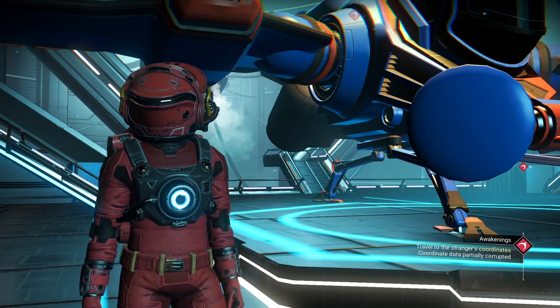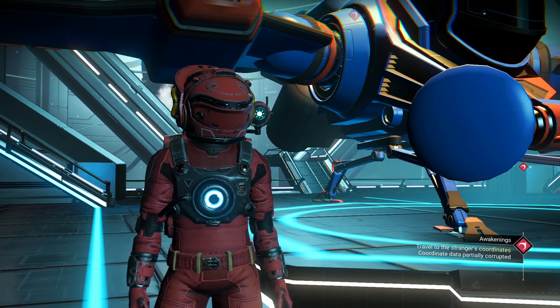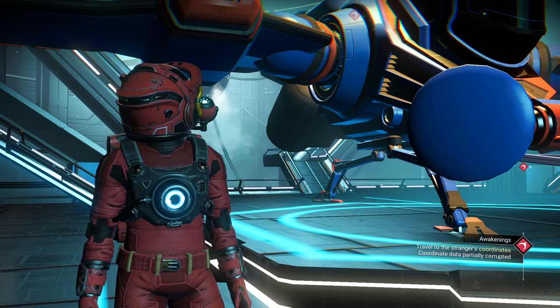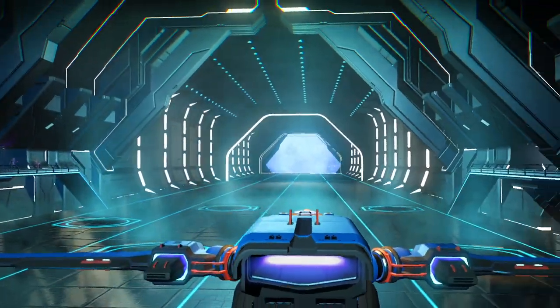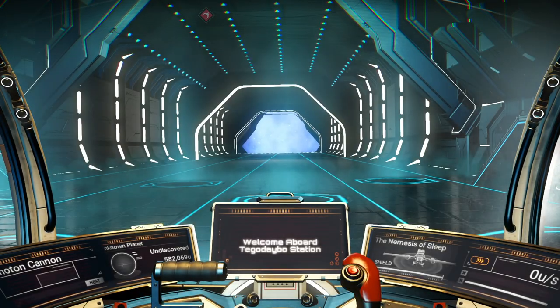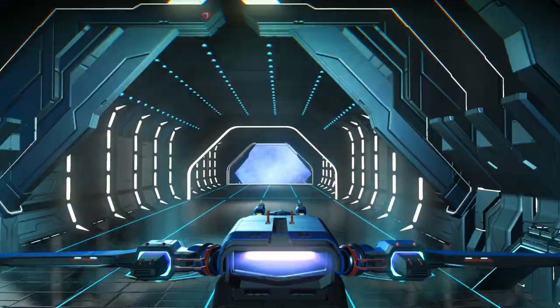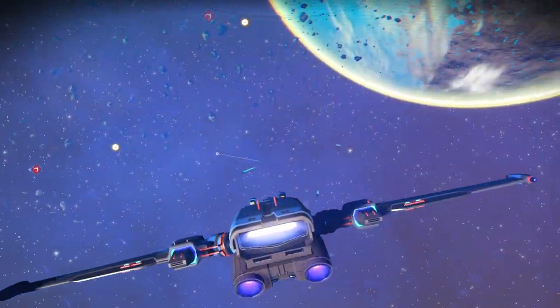Welcome back to No Man's Sky, everybody. This is Elan Paul, and we're going to continue our regular playthrough in this episode. These are just 30-minute episodes, and we're going to go through everything — all the way to the center of the galaxy in our storyline play here. We are back in our latest ship, the Nemesis of Sleep. I may keep this for a little while; it's a decent ship.